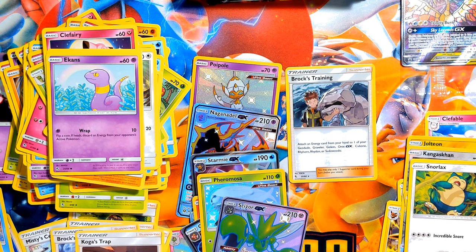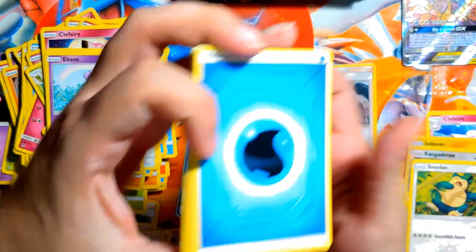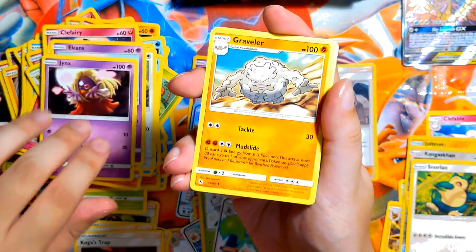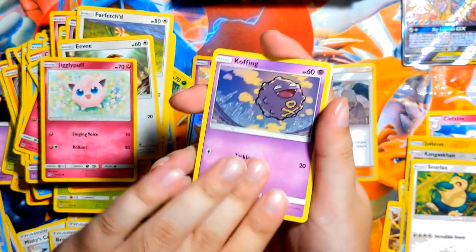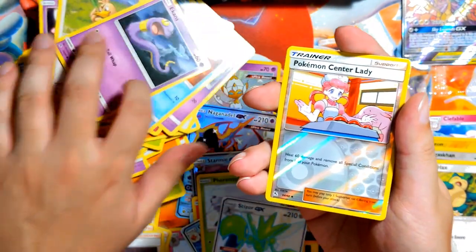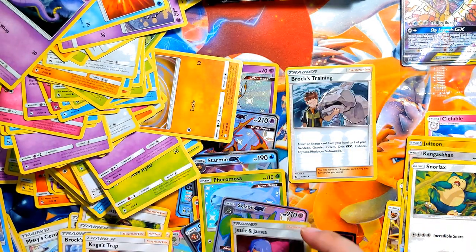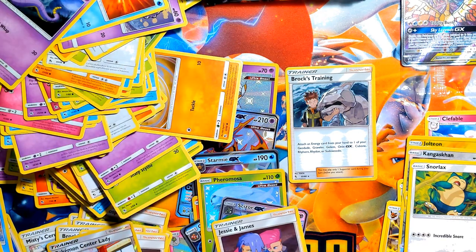Jesus Christ. One, two, three, four — water. Oh, it's a sign — it's gonna be a good card. Eevee, Jigglypuff, Koffing — get the hell in my face — Staryu, Ekans. No. Well, can you at least give me a good rare? Oh well — you know what, I'll take the Jesse and James bit thing. Okay, I don't really care at this point.